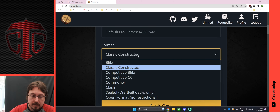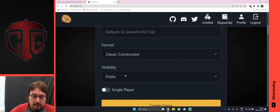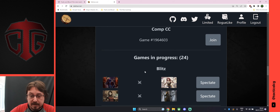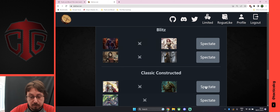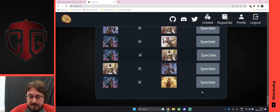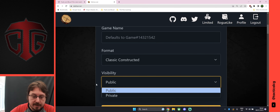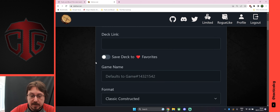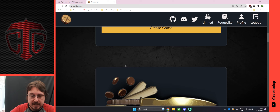You can then select the format you're playing — whether it's Blitz, Constructed, Commoner, or whatever format you're playing. You can also set the game to public or private. If you set it to public, anyone can join and you can play against anybody on the internet. You can also watch other people's games. If you don't want others joining, set it to private to play with friends, or set it to single-player — which I'm doing now — to see how your deck draws without playing against anyone.